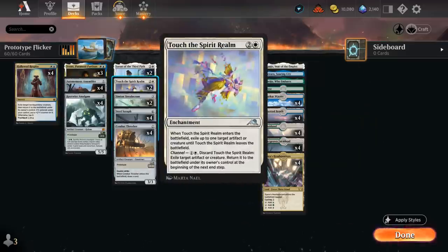We also have the channel ability on Touch the Spirit Realm, which is another way to flicker a creature at instant speed, so it can catch the opponent off guard. We can also cast it as a three-mana removal spell, exiling an opposing artifact or creature until Touch the Spirit Realm leaves the battlefield.